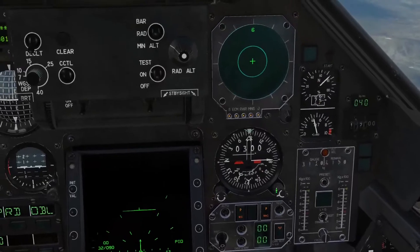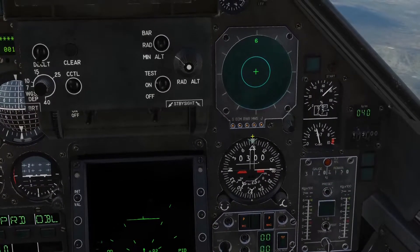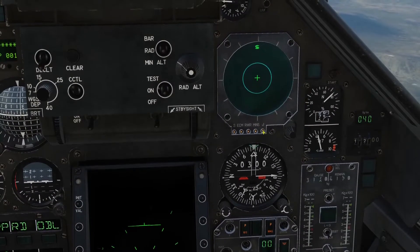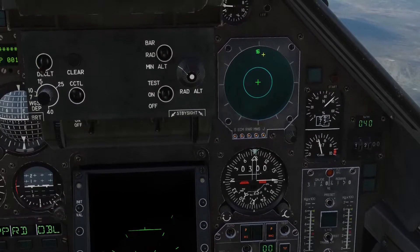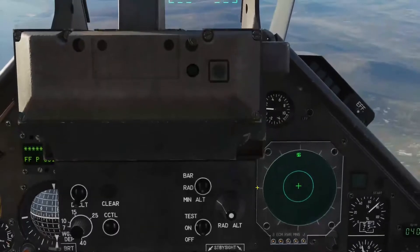RWR just means we have power to this unit. MWS means we have power to the missile warning system. And the J is for jammer, just showing that we have power going to our countermeasures.